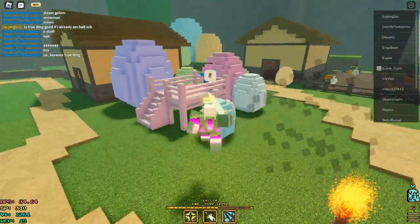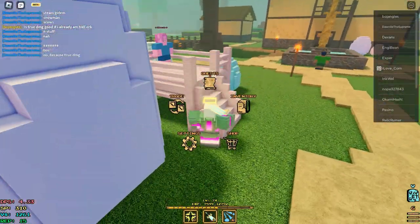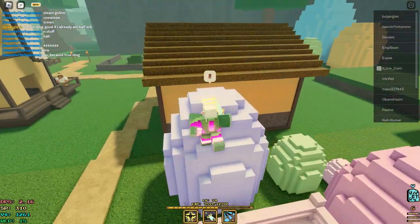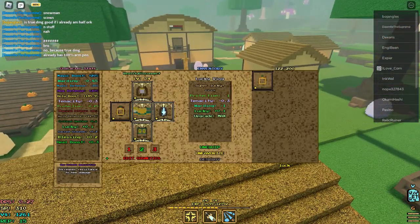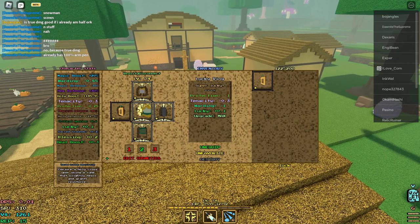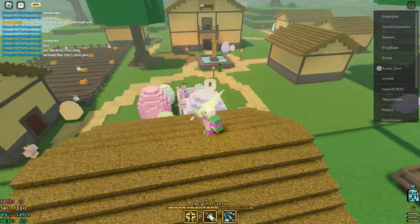Just dropped down to 29 though. So it is going to be a little bit less damage than the first build, as expected, because it has a lot less holy boost — it's about like 55 or 60. I don't remember exactly how much holy boost the other build had, but it's going to be a lot less holy boost, so less damage.